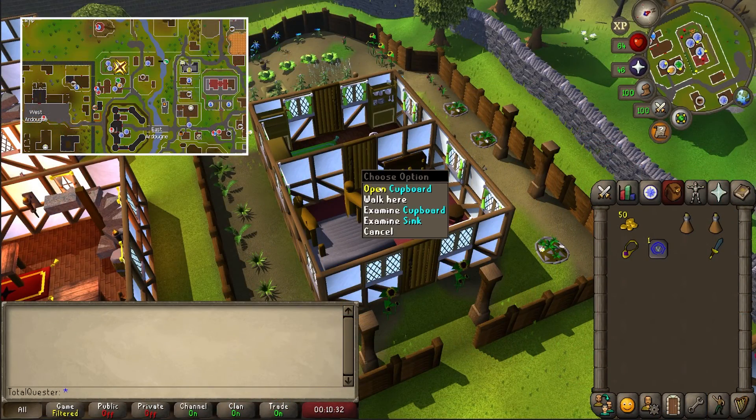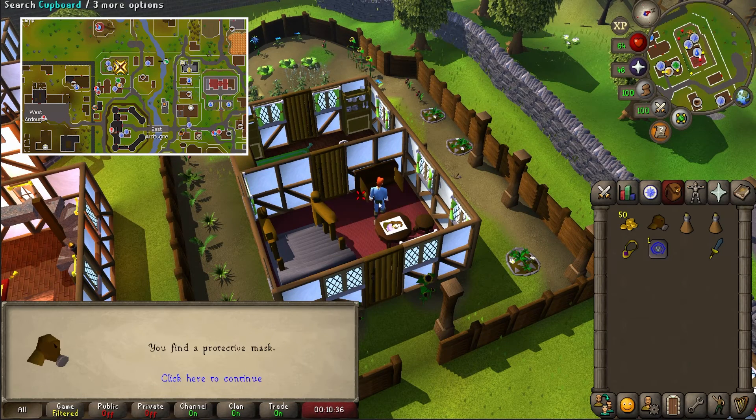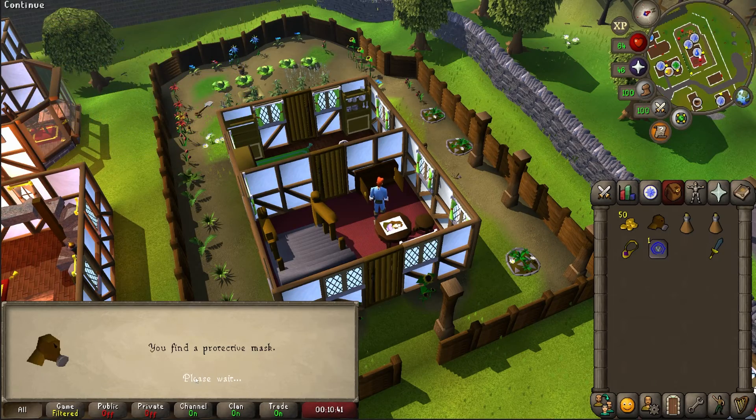If you've dropped yours, then you can get one from the cupboard in Edmund and Alrena's house just west of the quest start. Also note that if the mask is in your bank, then you won't be able to get one from the cupboard.